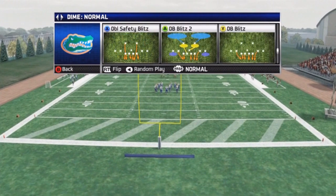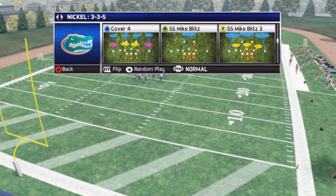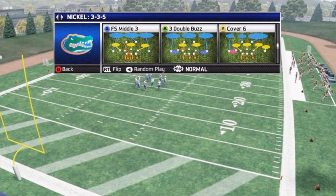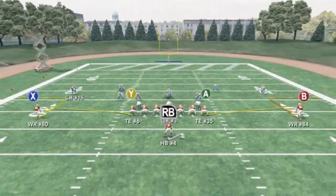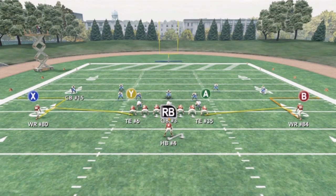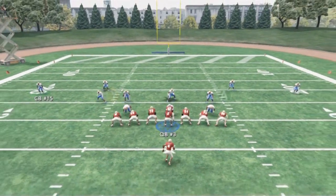Let's say our opponent comes out in cover 3. Let's come out in 3-3-5. Can't find it — let's come out in cover 4. What you want to do: if they're showing zone like this and they're not bumping and running, keep in mind they must not be bumping and running — if they're bumping and running, it will not work. You have to do another tactic that I will be showing later on. What you want to do is hike the ball and throw it to the outside, just like this.